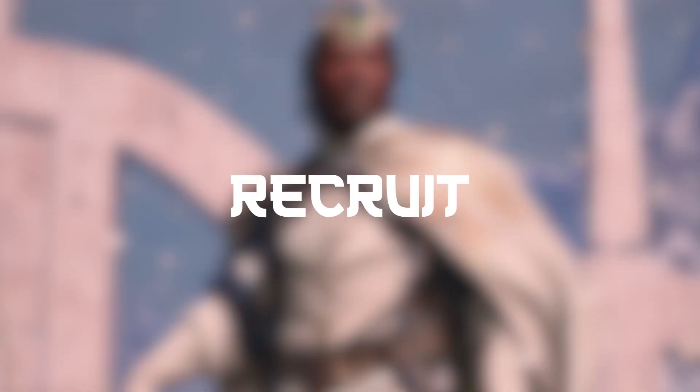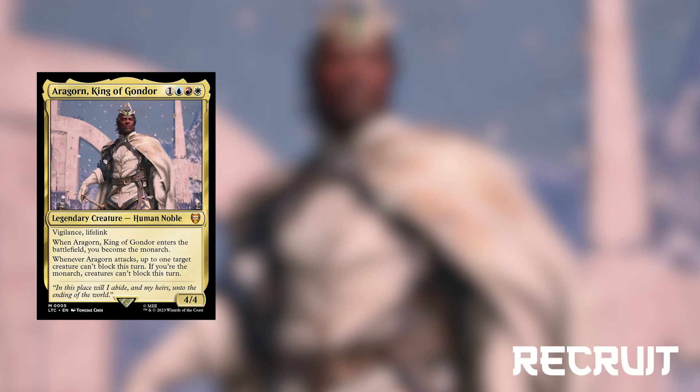First up we actually have another Aragorn card — Aragorn King of Gondor. Aragorn is a 4-4 human noble for 1 blue-red-white that has vigilance and lifelink and makes us the monarch. When Aragorn attacks, we can select a creature that will become unable to block. For those unaware, monarch is an emblem that allows you to draw a card at the beginning of your end step. However, if you take combat damage from an opponent, that opponent becomes the monarch instead. There aren't many monarch synergies in this deck, but there are a few.